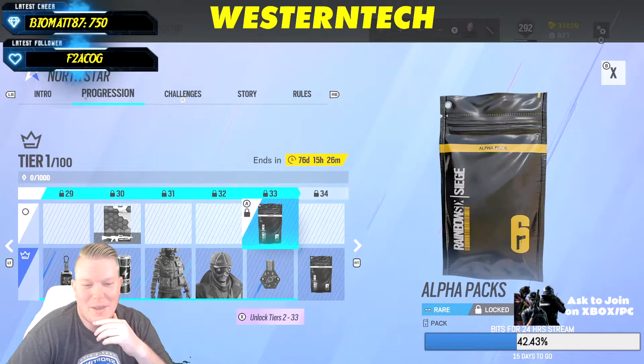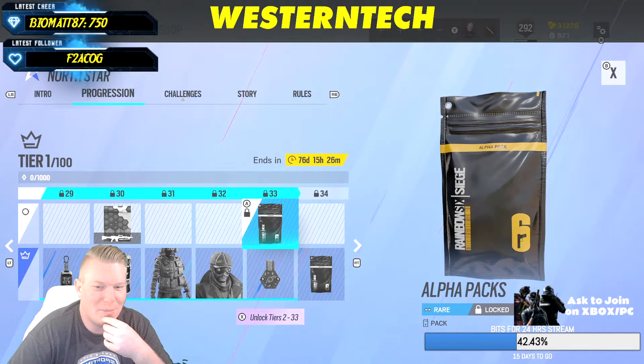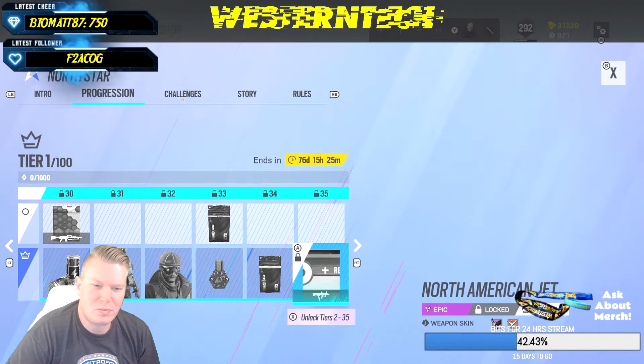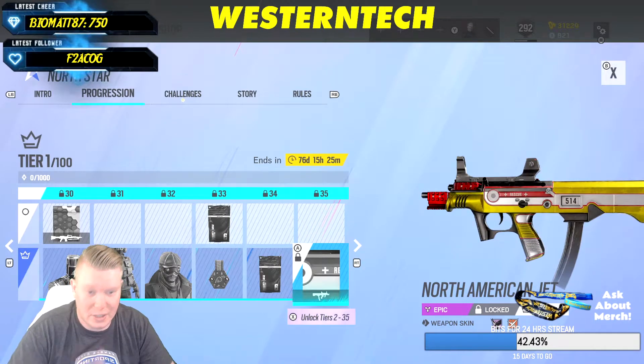It looks like most of the alpha packs, especially at the free tier, are going to be rare. Maybe you'll get an epic — I don't think you'll get any legendaries unless it's like a highlighted legendary, and that's in the premium tier.